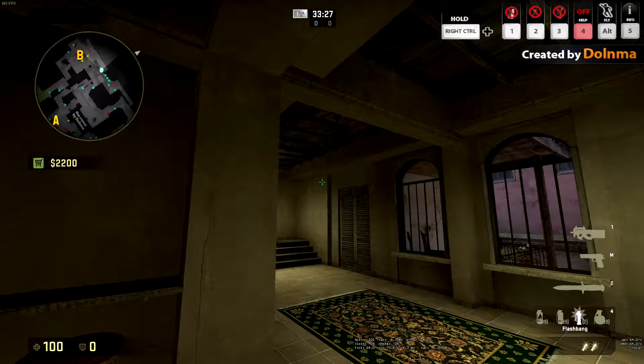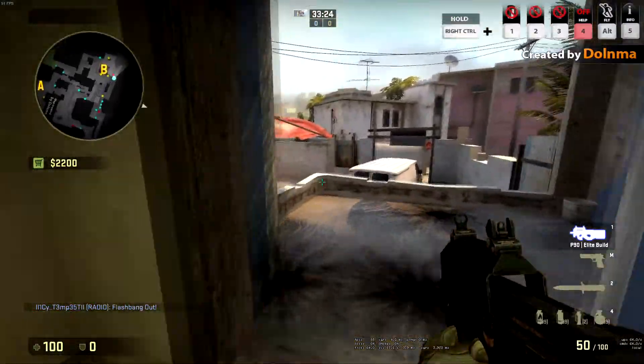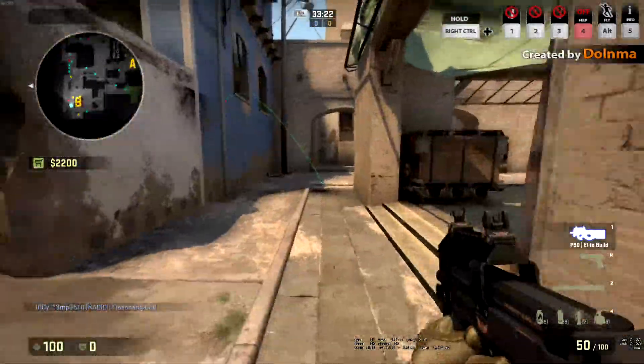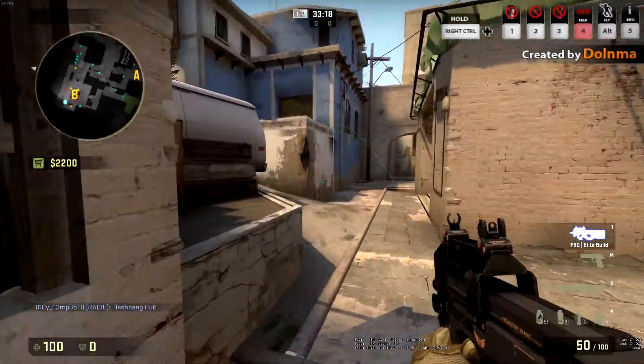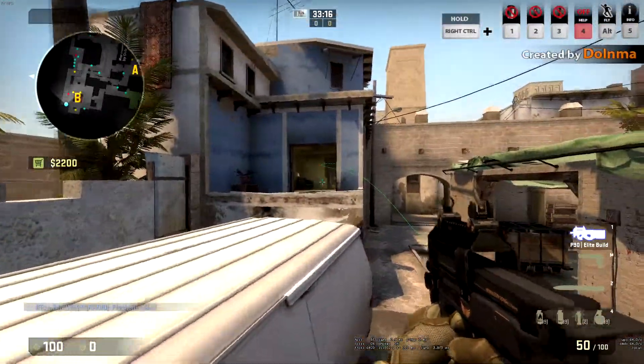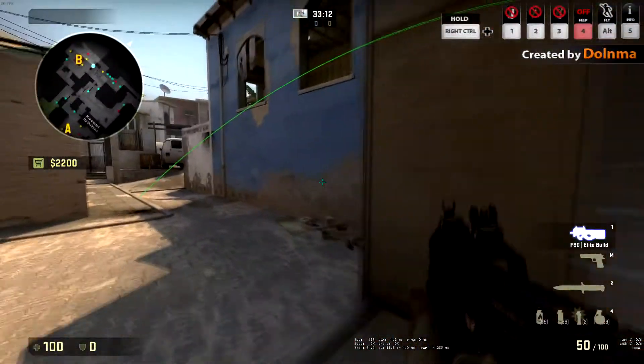I stopped a clip here to show you where to align your crosshair and you're going to do a run throw. This is going to go through the window and you can see here as I run around the site to show you the area of effect. This is an easy $200 investment to run an eco-round to try and get in the site and get the bomb plant.